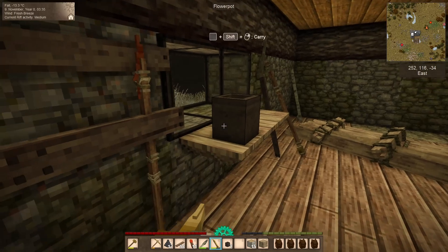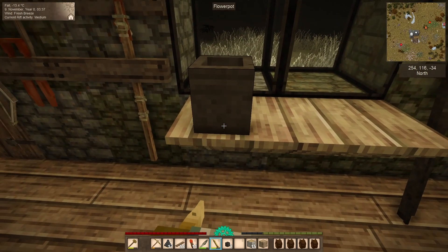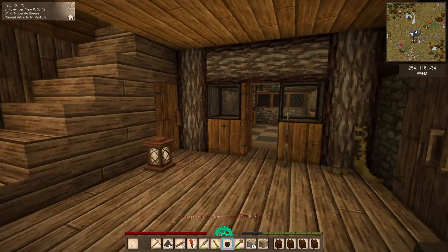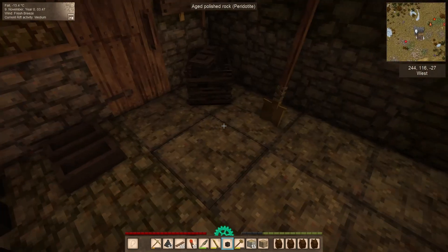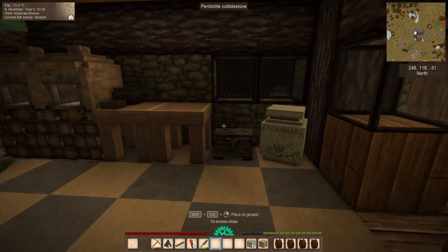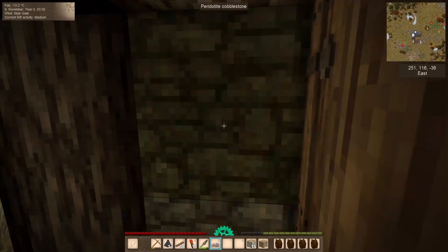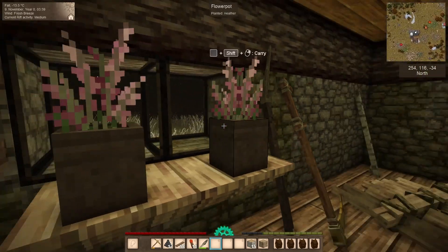There we go — got a little shelf thing happening here. I don't think it looks too terrible. I'll place another one there, but unfortunately can't place two of these here. I've got one there, which is very nice. That gives me my little shelf here over my window. I'll get some heather — like a couple of different variants. I think I like that — still kind of see out. I don't really need to see out too terribly much anyway, and it gives a little personality to the room.